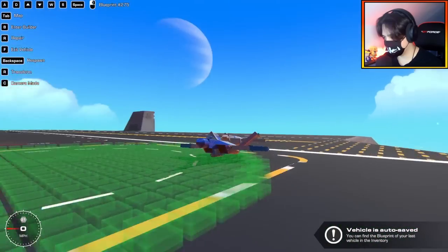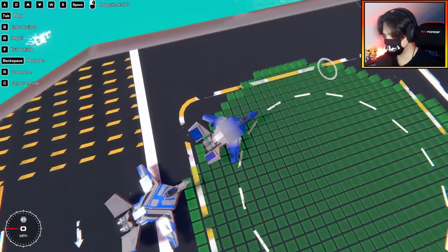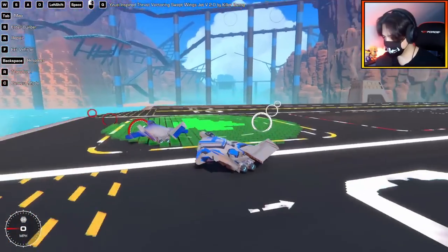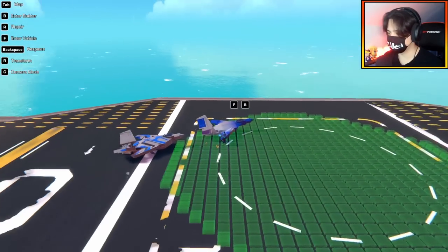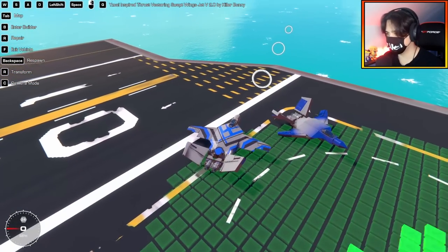Before I take off, let me show you my original. The difference is I have one minigun underneath, and my wings don't sweep back as far. But the tail design is very similar. I love how close you guys are getting to building my builds — it's really cool. Killer Bunny, let's try out your version of my swept wing jet.